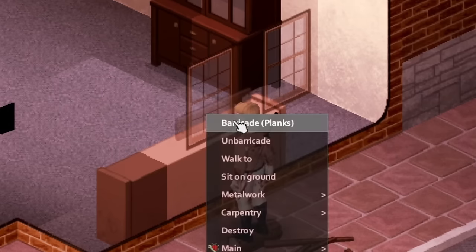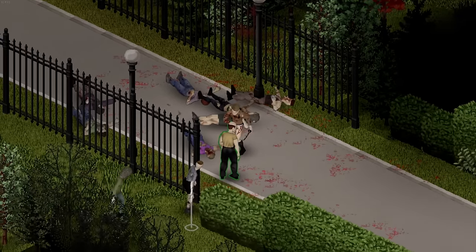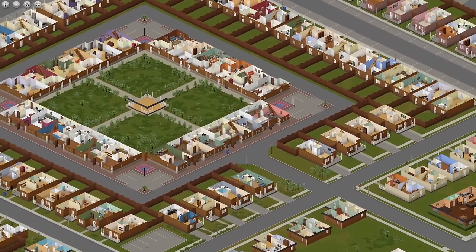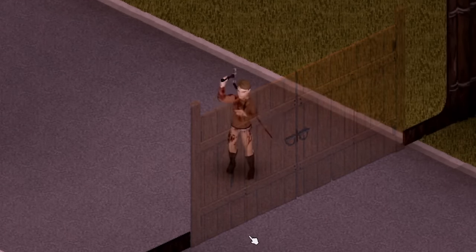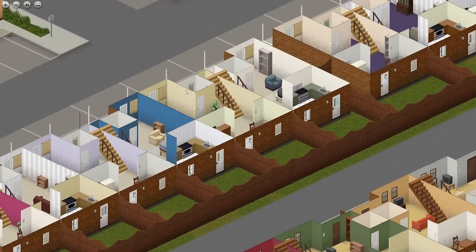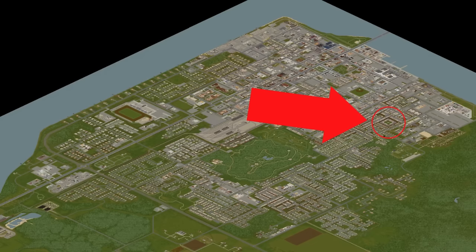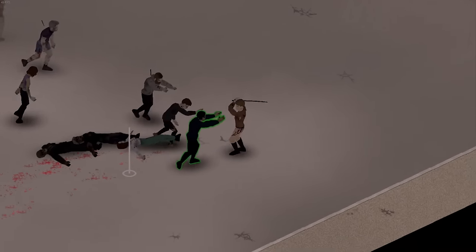Our last location is a bit ambitious — this is a better place to attempt if you are with a group of people, but a confident solo player could try it too. This location is further up north than the gated houses and is more like a neighborhood than a singular house. If you're able to clear out all these houses from zombies, all you would have to do is block off this one entrance and the entire area is yours. It would take a lot of work and resources, but imagine if you could barricade every single door and window in each of these houses — a zombie would have to break through multiple barricades and fences just to get inside. Theoretically, this could be one of the most protected places on the map, but this area is deep into the city so the zombie count will be much higher, making it extremely difficult as a solo player.